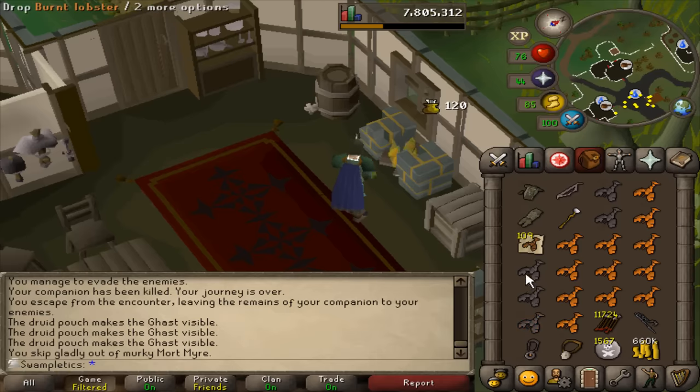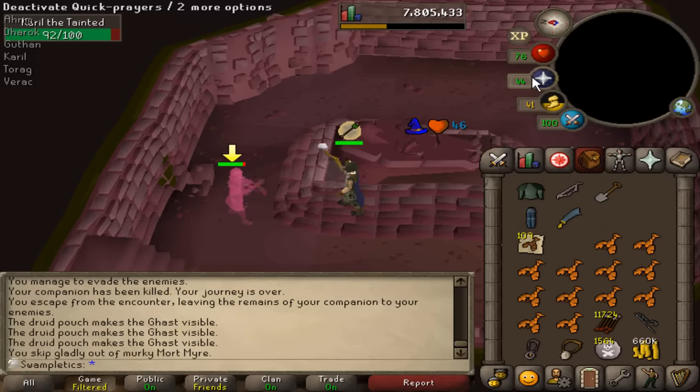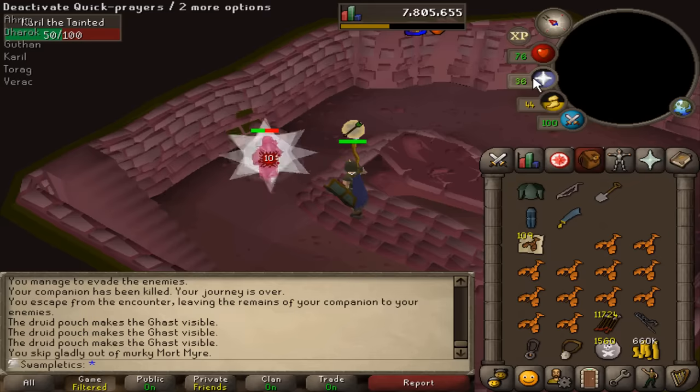Every Barrows run I'm going to have to run north to the Town of Slepe and cook my lobsters there, because there's no range anywhere else unless I went to Burgh de Rott, but then I can't regen all my stats. Testing Wind Blast currently — it seems to be holding its own. It's actually doing incredibly well. I remember using Wind Bolt and it was splashing nonstop.